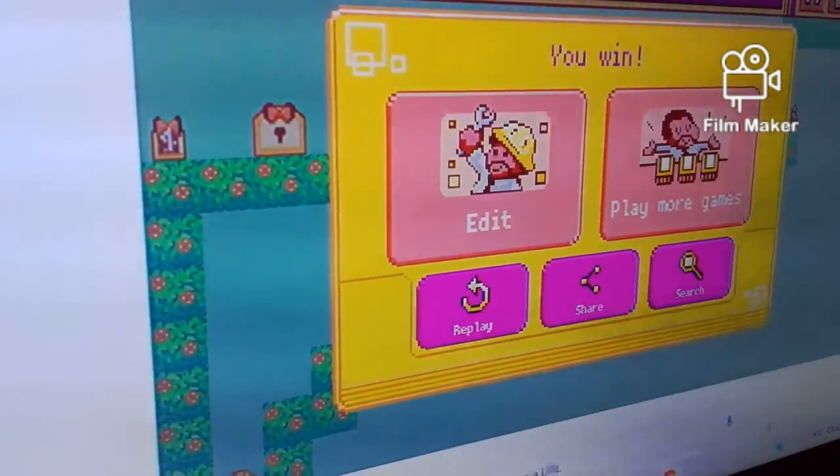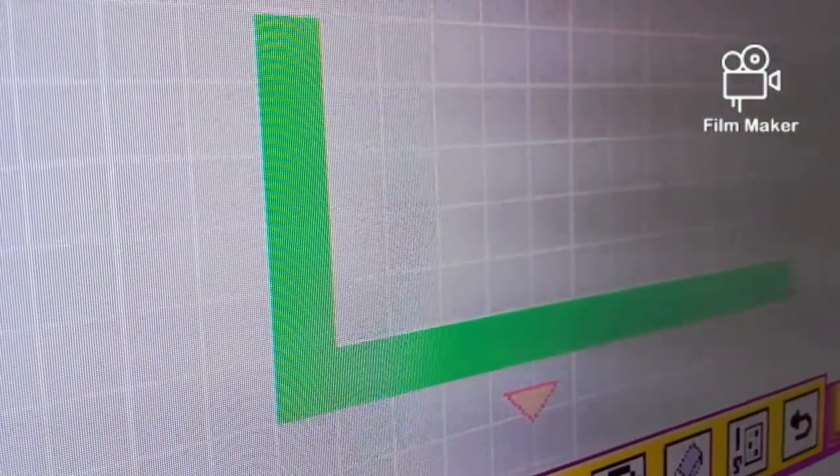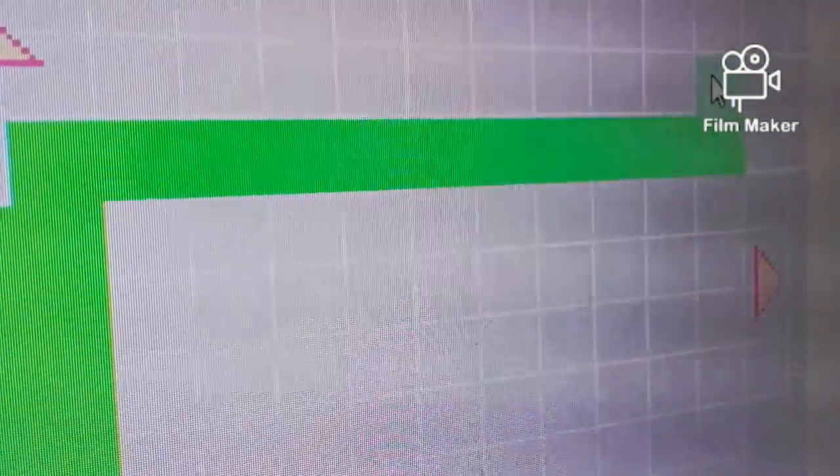There we are. You can just jump up and collect the coins. And you can also get creative, like adding a little ball here. And there we are, we can start running.